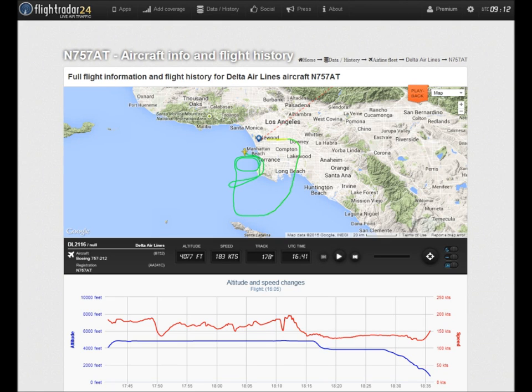Delta 21-16, contact SoCal Departure. Tower, Delta 21-16, we're declaring emergency, we need to come back on land. Delta 21-16, Roger, you need to make a left downwind right away? Yes. Delta 21-16, make a left downwind for runway 25L. Left downwind for 25L, Delta 21-16.